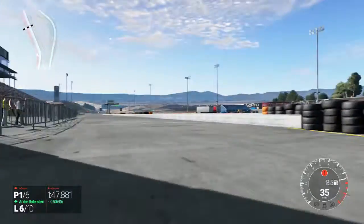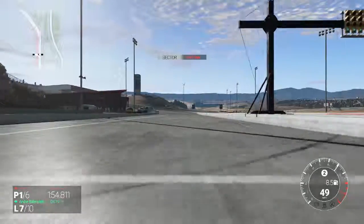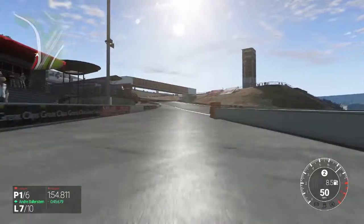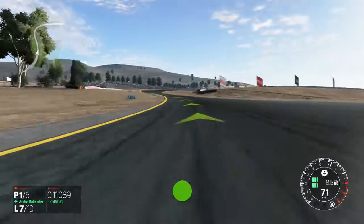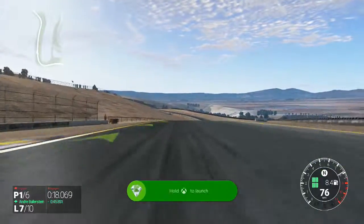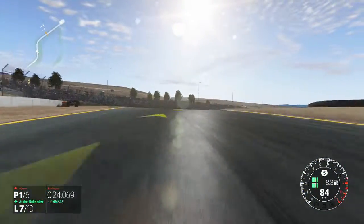I wasn't expecting to get that achievement — 'Pit Boss'. And we're away. That was a long pit stop; I'm used to F1-style pit stops and these guys took forever. Now we just need to make sure we get the fastest lap of the race — I've already got it — so all I need to do is finish in first place. That's one of the achievements: 'Requesting Flyby' — I didn't realize we'd get that during the race.